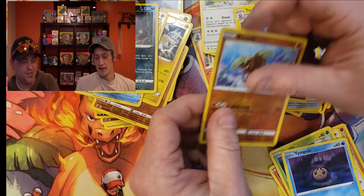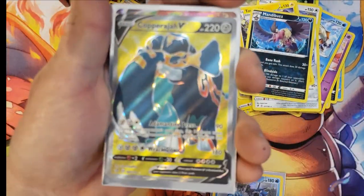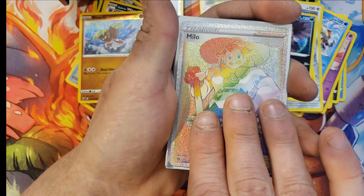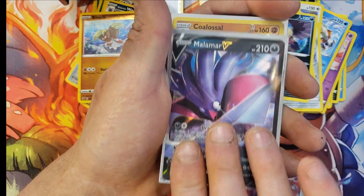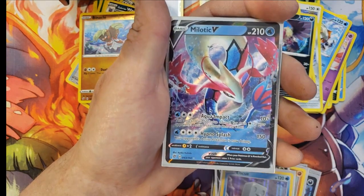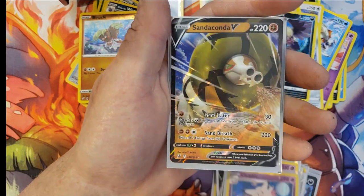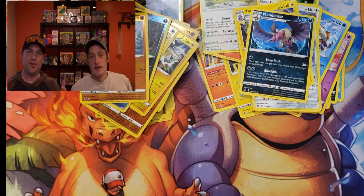Here's one more quick look at what we pulled today guys: holo Gyarados, Copperjah V Full Art, Toxtricity VMAX, holo Flapple, Rainbow Rare Milo, Dragapult VMAX, Malamar V, holo Coalossal, Eldegoss V, holo Eiscue, Milotic V, Sonia, Dragapult holo, Clefable holo, and the Sanaconda V. Thanks for tuning in guys, had a lot of fun. Have a great week!